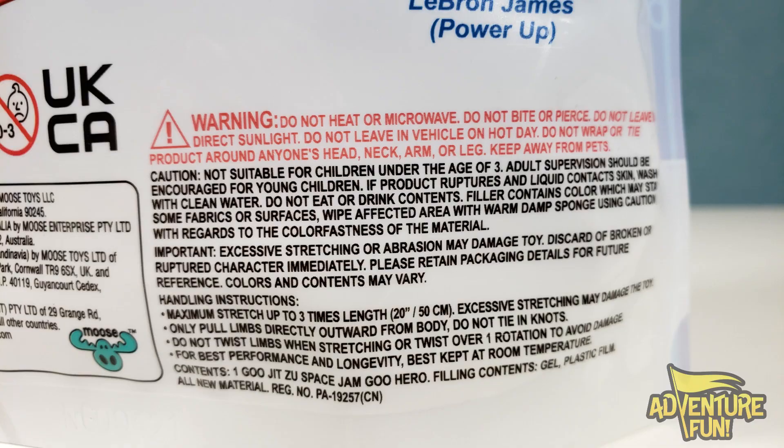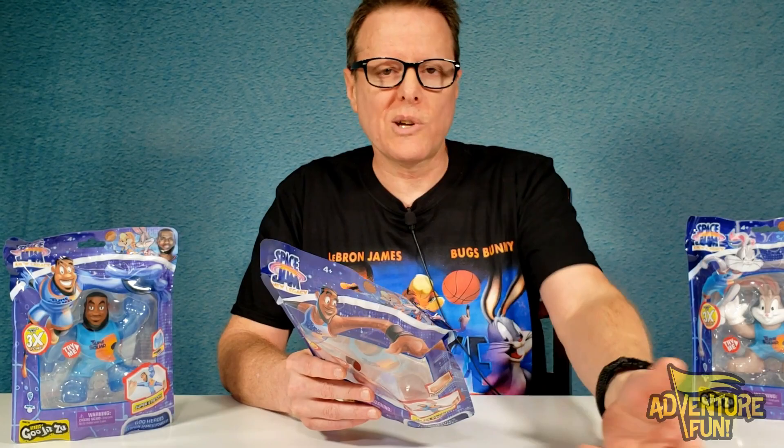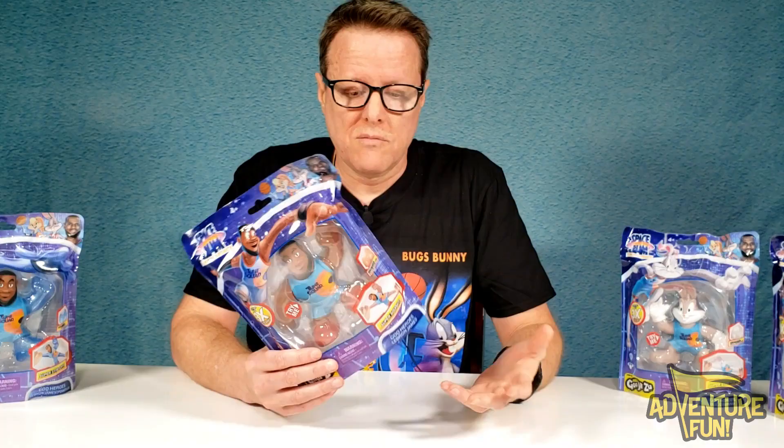We've got to read the warning. Do not heat or microwave. Do not bite or pierce. Do not leave in direct sunlight — because if you do that, LeBron James is just going to melt, like the Wicked Witch in The Wizard of Oz. Don't leave him in a hot car either. Important: excessive stretching or abrasion may damage the toy. Discard after a broken or ruptured character immediately. Maximum stretch up to three times his length. Only pull limbs directly outward from body. Do not tie in knots or twist limbs over one rotation. For best performance and longevity, best kept at room temperature.